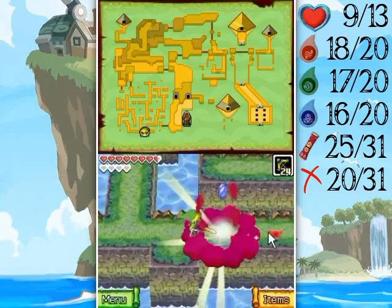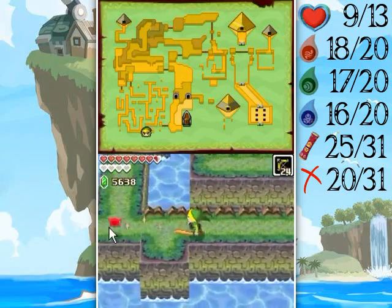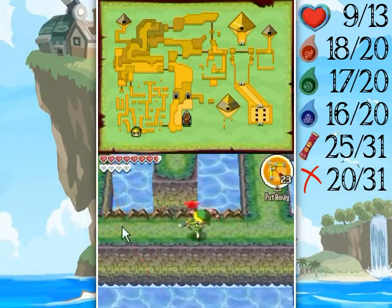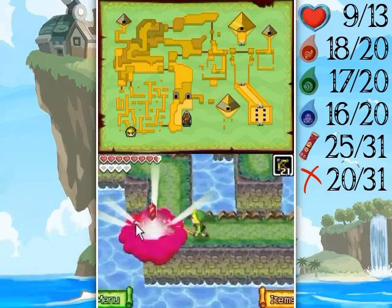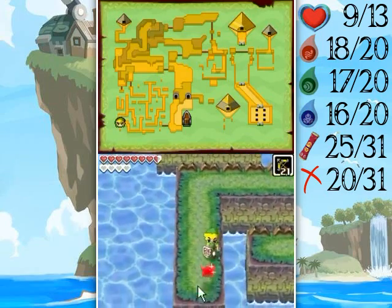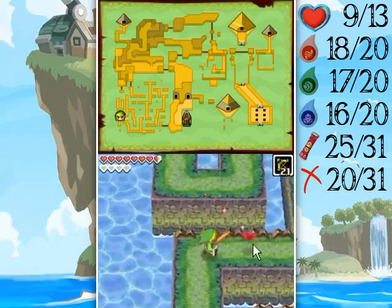Take that. And that. And that. Okay, I think we're making progress. I think the arrows are definitely safer even if they are burning resources to an extent. I mean, there aren't resources wasted if you're actually getting use out of them.